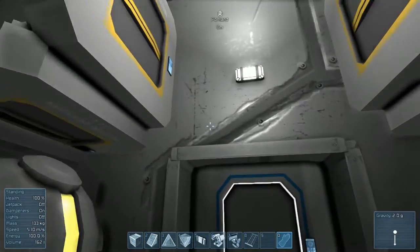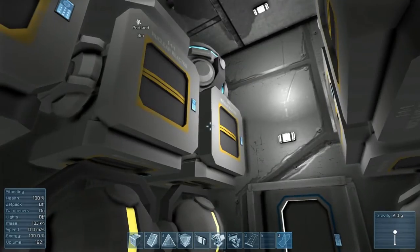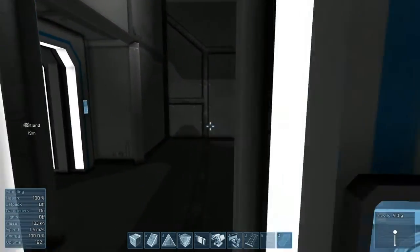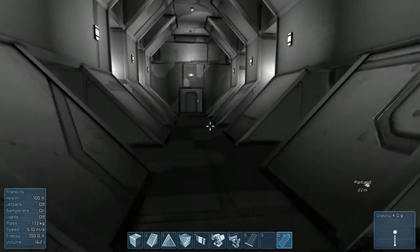In here, you have your small life support bay with your gravity and your forward gyros. Forward gyros - standard in all of our designs, just to make ships easier to turn. Because if you don't have them, let's just say you're not going anywhere.